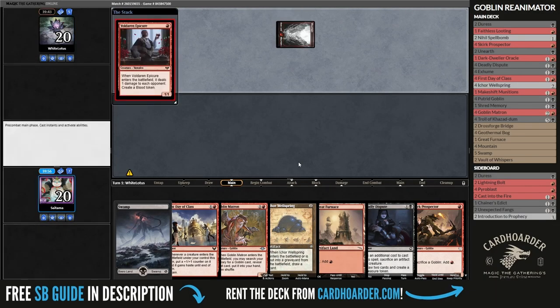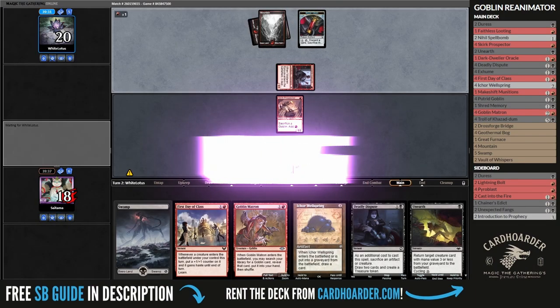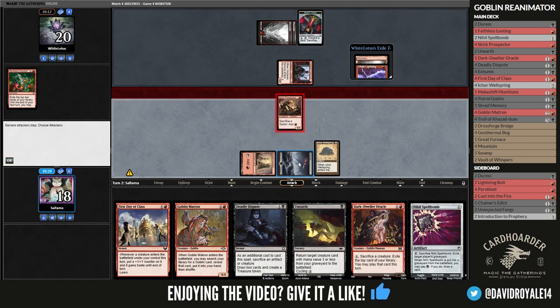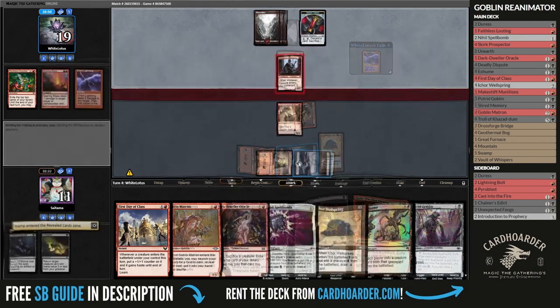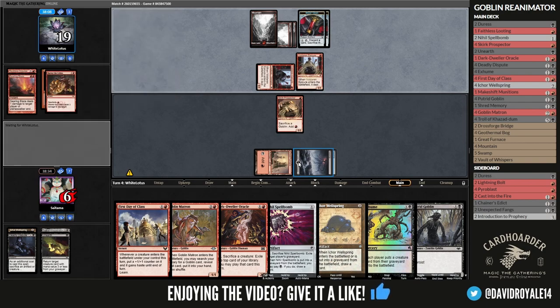Our second match is against the second version of Mono-Red, one that relies more on burn spells like Lightning Bolt or Chain Lightning and has 8 really simple effects to never run out of steam. The issue is that our deck is slow, and in a single turn they can unexpectedly kill me — and that's exactly what happened here, thanks to Fireblast. Yep, welcome to Pauper.